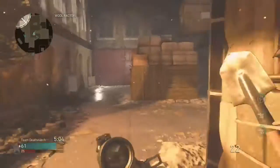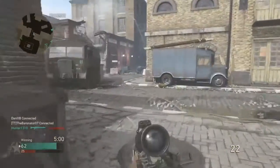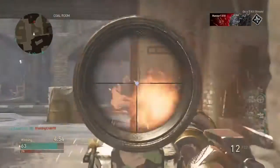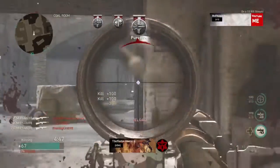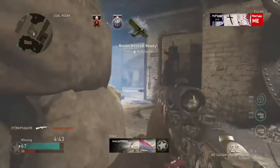Last one, and this might surprise a couple of folk — the M30 Drilling. Boys, it's a shotgun, and everybody thinks the combat shotgun's the way forward. No. I'm telling you, M30 Drilling — you're going to want to put that on. Forget the N10 shells, you don't need them anymore. Just run up with advanced rifling and steady aim. That's it.